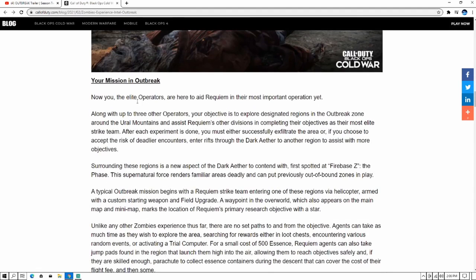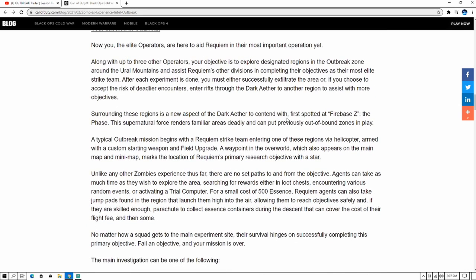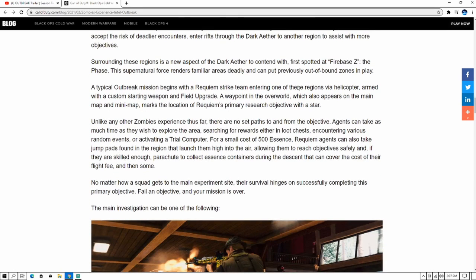Your Mission: Outbreak. You, the elite soldier, are here to aid Requiem in the most important operation along with three other operators. Your objective is to explore the designated regions of the dark outbreak zone around the Ural Mountains, assisting Requiem's other divisions and completing objectives as their most elite strike team. A waypoint in the overworld — which also appears on the main map and minimap — marks the location of Requiem's primary objectives, so you don't have to find the objective, it will be on your map.